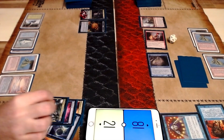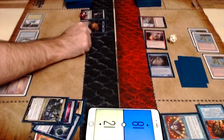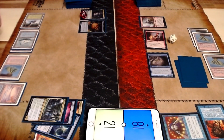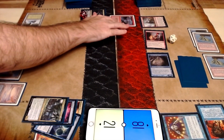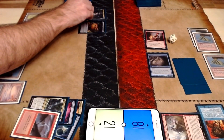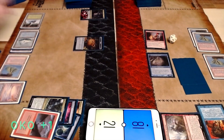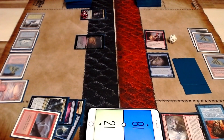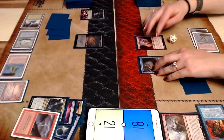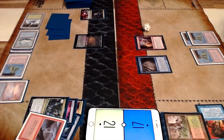But Uro happens, and he's in the graveyard now. It doesn't look like I can escape him quite yet — looks like I'm missing a green and enough cards in the graveyard. I do take care of your Dreadhorde Arcanist to try and get you off the value there. I go ahead and elk the food and just leave it as a blocker. Rip Dreadhorde Arcanist, gone too soon — you would have been able to get tons of value off of that.